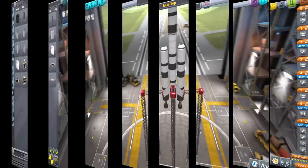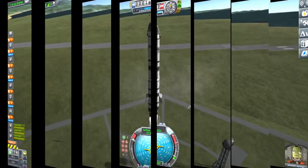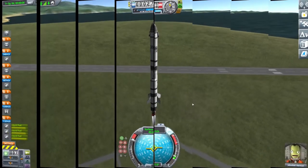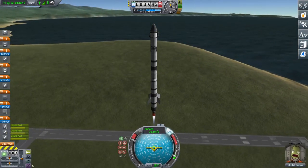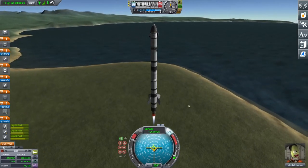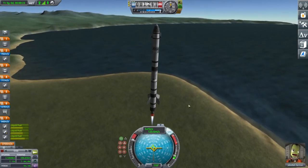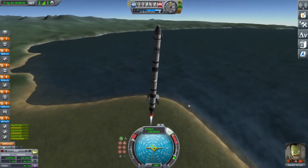So we'll go to the launch pad. Make sure you're at full thrust — make sure you've got SAS equipped, then press Z, or Z if you're American, to full throttle up. Just keep this going for a little bit. When you reach about 100 metres a second, you're going to want to start tilting towards the 90-degree marker.